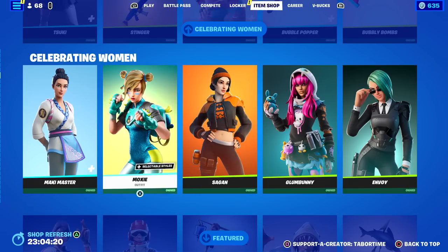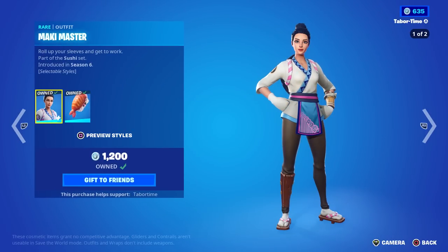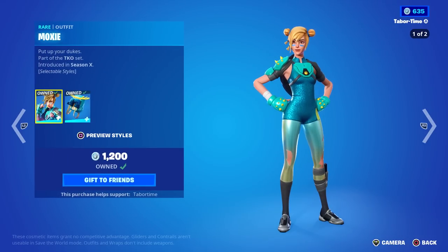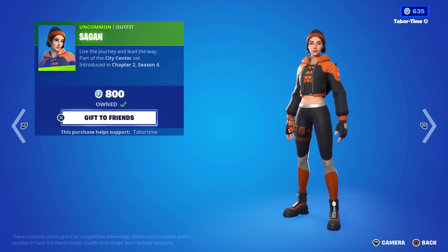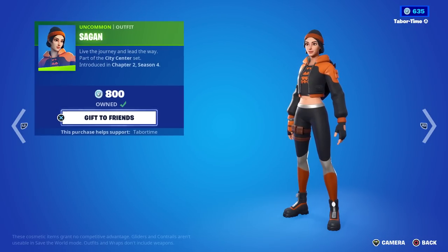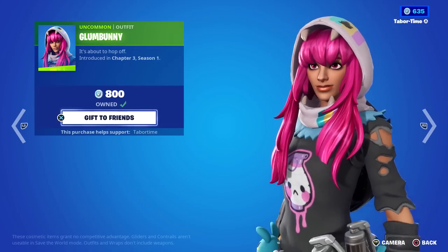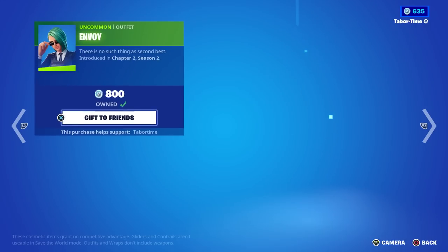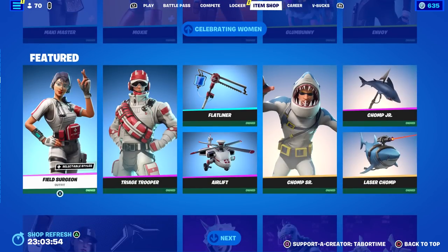There are five more female skins in this item shop: Envoy, Glumbunny, Sagon, Moxie, and the Sushi Master. The Sushi Master is kind of rare from Chapter 1 Season 6. Moxie is a great skin with a nice secondary red style — one of my favorite orange and black skins, and she's only 800. Glumbunny is a bit Easter-y with nice flowing hair. Envoy is like the Matrix female skin — pretty sweet.